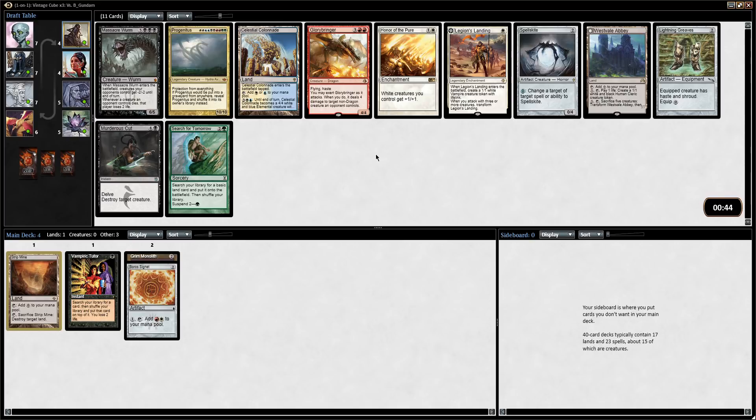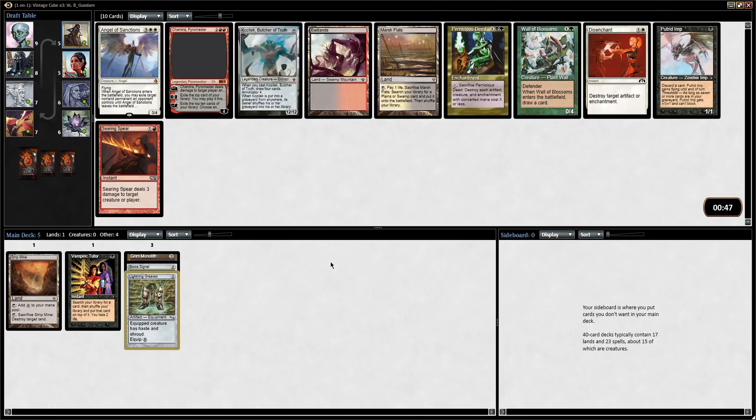Here we have a pretty mediocre pack. Legion of the Landing — not going to be playing that. Celestial Colonnade is really slow. Murderous Cut is the most efficient card I'm seeing right now. Lightning Greaves is good with Goblin Welder and Metalworker if you do go into the artifact-style deck. I think this card has the highest upside of all of these. You're never going to be activating Westvale Abbey, I don't think — this format's just so fast. I'm going to take Lightning Greaves. I don't know if I'm going to play it, but it is an artifact and it goes well in artifact-style decks.